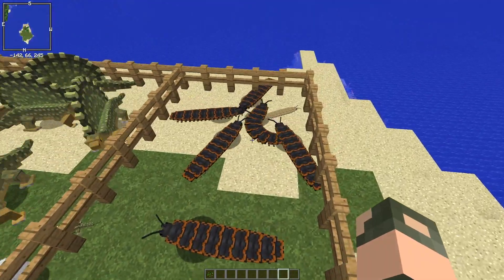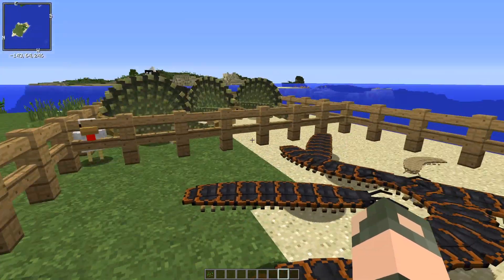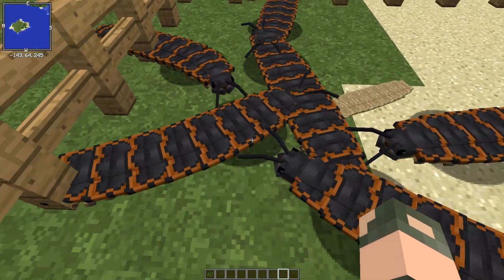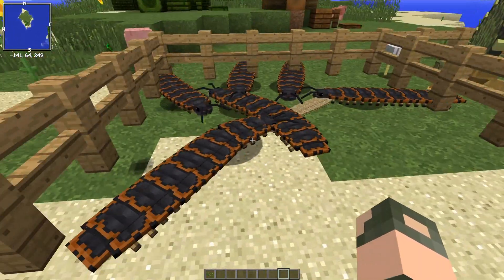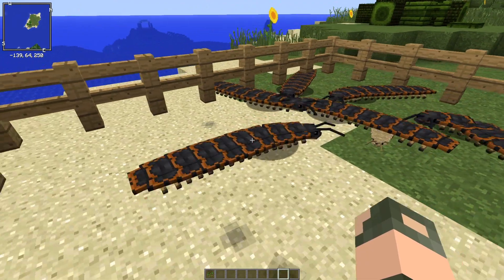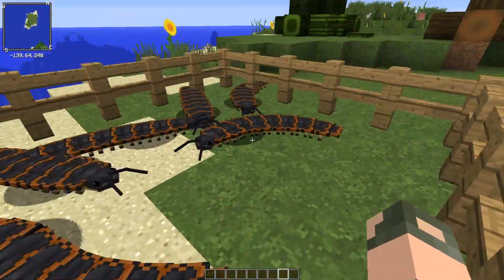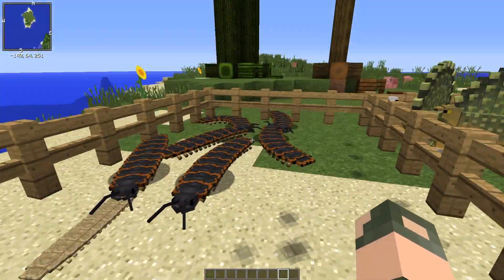The final creature that got added in is the Arthropleura. I love the models in Fossils and Archaeology in general, I think a lot of their stuff is great. But I was absolutely blown away with not only the model but the animations on this thing. It actually looks like a giant centipede, which is absolutely awesome. This thing just looks amazing. I'm very much looking forward to building a bug house for this and the Meganeura to live together, because that's going to be awesome.